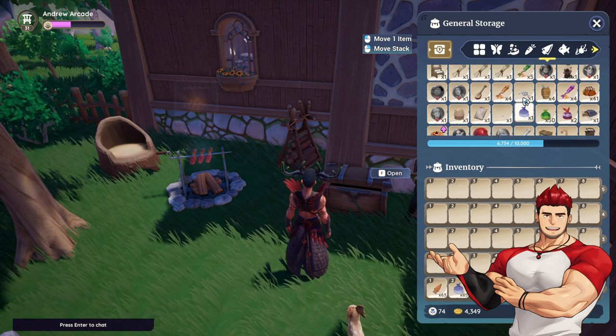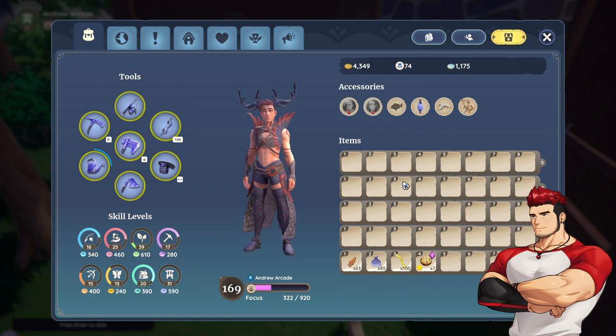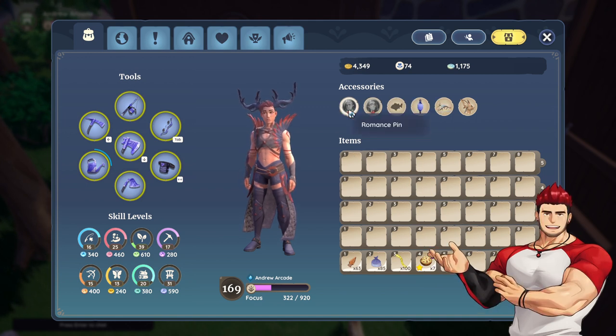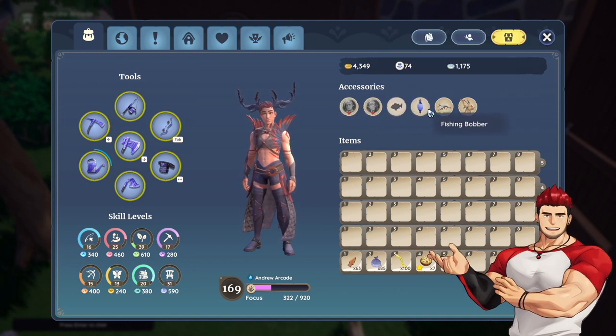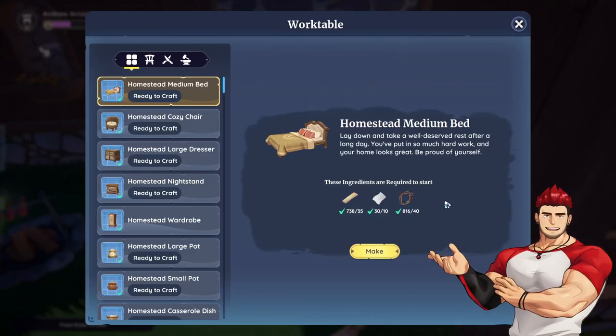Let me find Reth — there you go, there's Reth. Alright, now I have Naio and Reth's pin. Awesome. Yeah, it looks really cute.